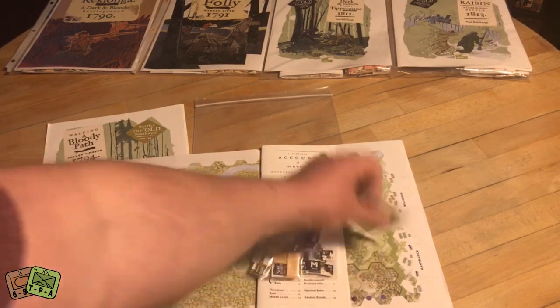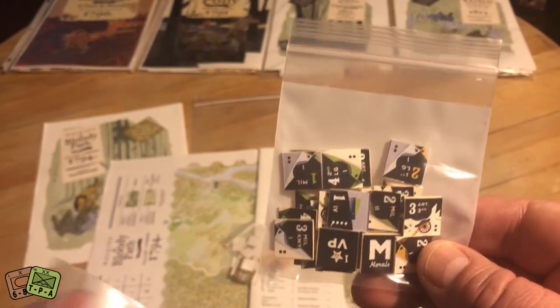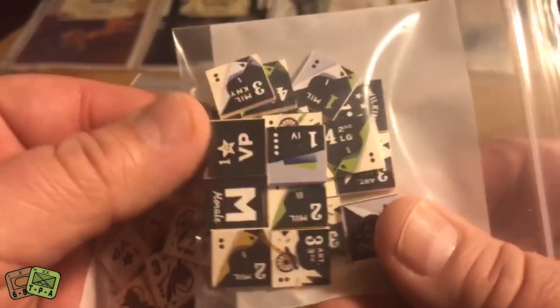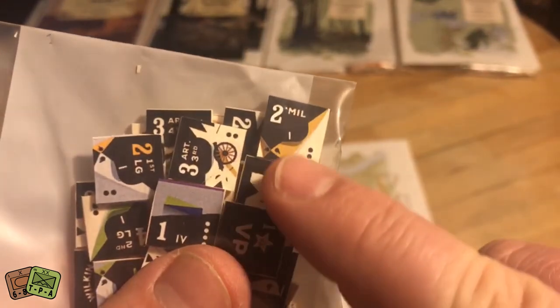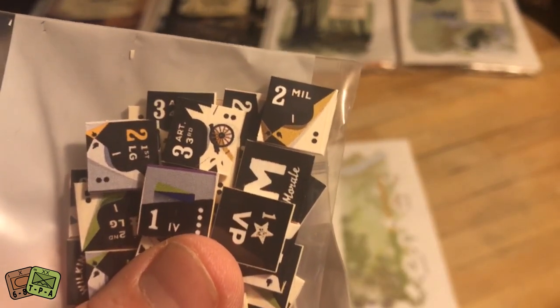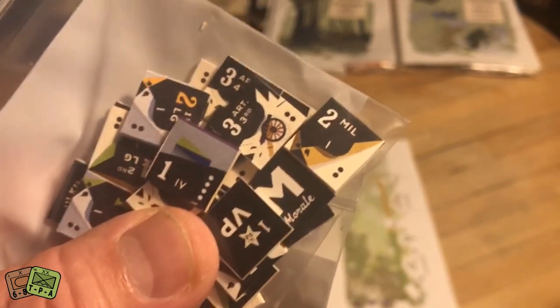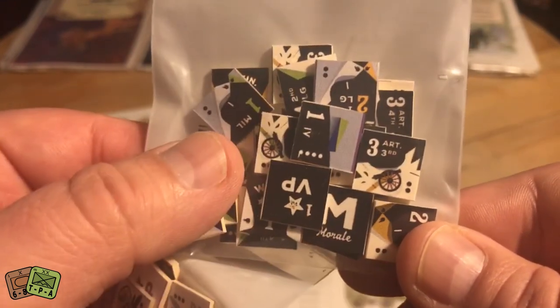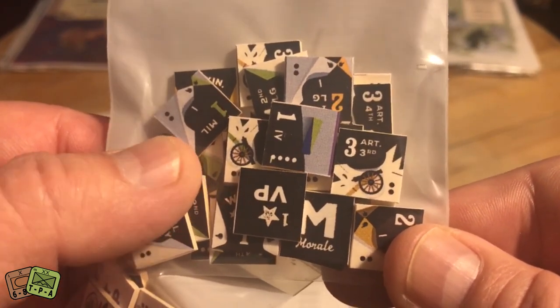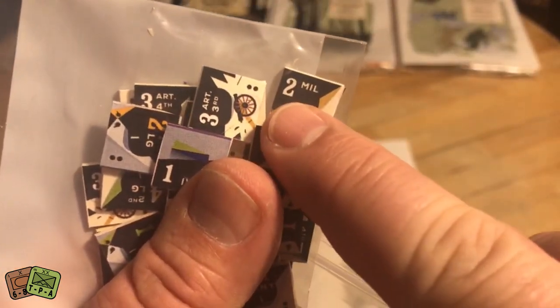Let's look at the counters first. This battle includes forces of the United States — the fledgling United States. The art is very cool. The counters only have one factor on them, and the dots indicate the counter can be flipped and still fight, or be reduced. You've got a VP marker, a morale marker — those are very important elements — and then your different soldiers: artillery, infantry, and militia.